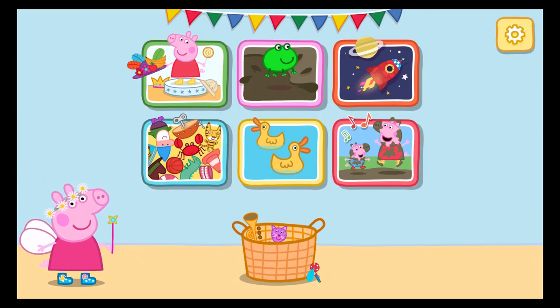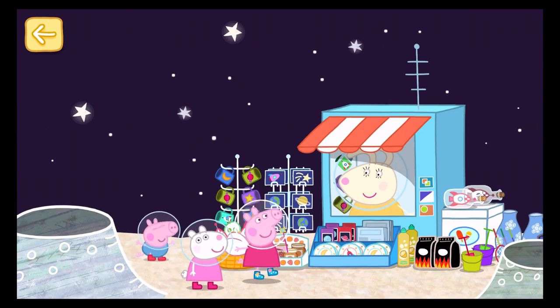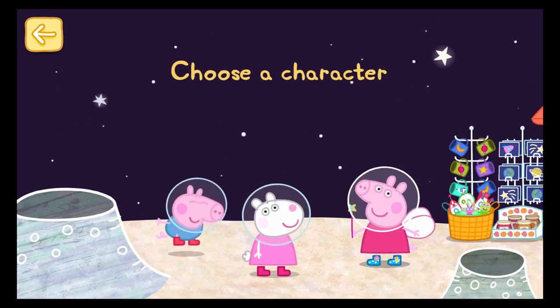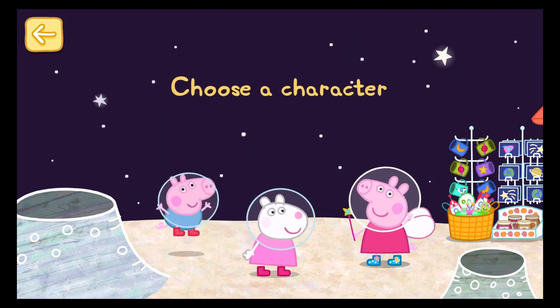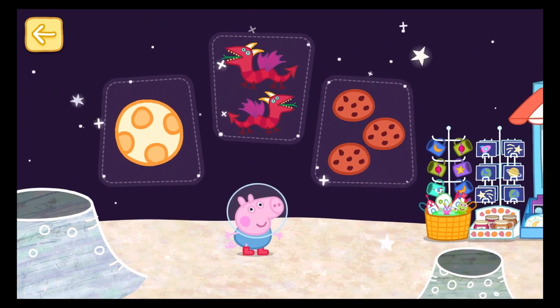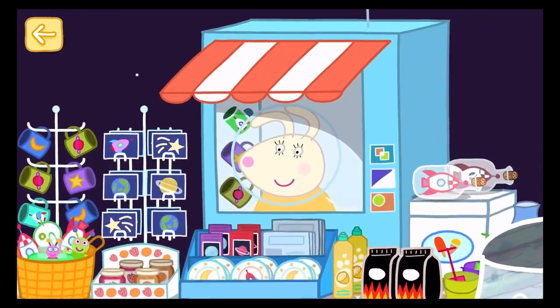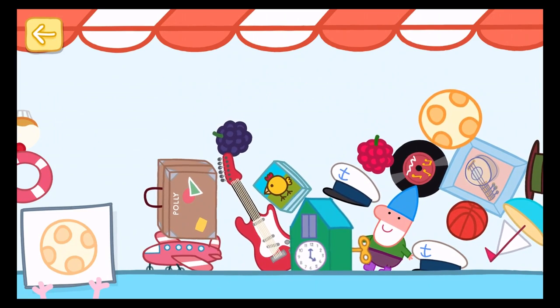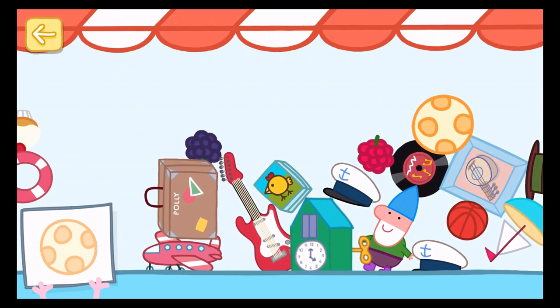Let's visit Miss Rabbit. Peppa and her friends have landed on the moon to visit Miss Rabbit's gift shop. Can you help each of them find some special presents? Choose a character to help: Peppa, George or Susie? George needs your help to find one football, two red dragons and three cookies. Hello, Miss Rabbit! This is Miss Rabbit's shop — she has lots of gifts. When you see what you are looking for, tap it to collect it.